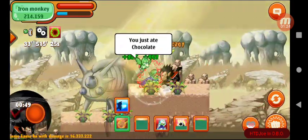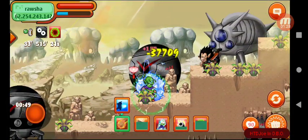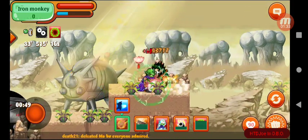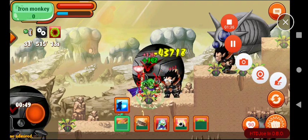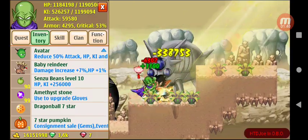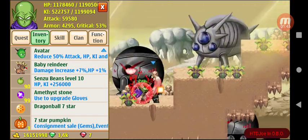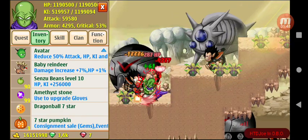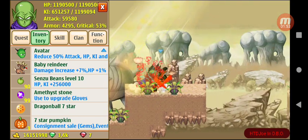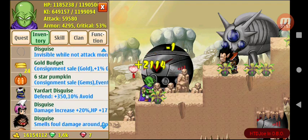This literally might be the best event ever. It was the best event before, however now you can farm a total of 99 of each pumpkin. Today is seven-star day so I have found three pumpkins so far.